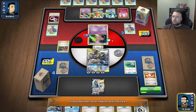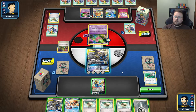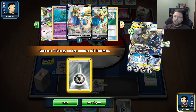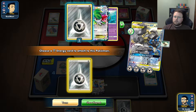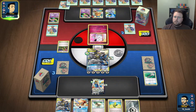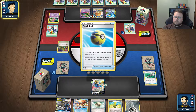This may be wrong, but I think I'm actually going to target these. Because there's no way he doesn't have another Dimension Valley, right? Keep thinning my deck out of energy. I do need to find a VS Seeker.